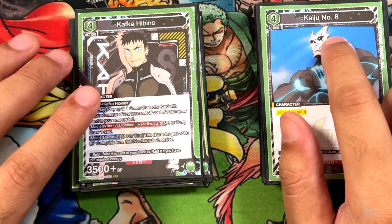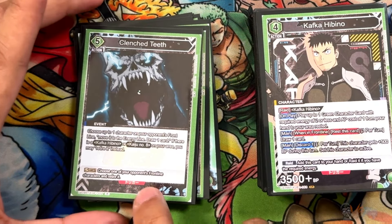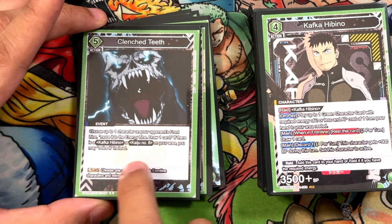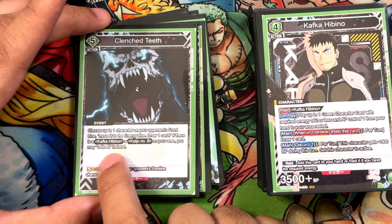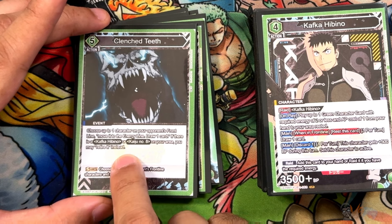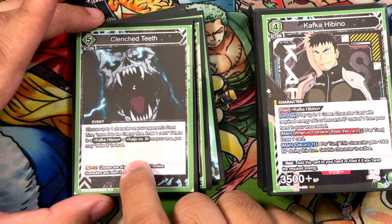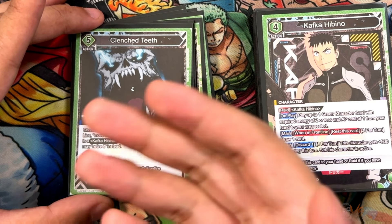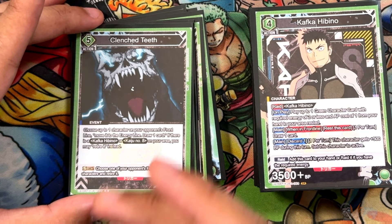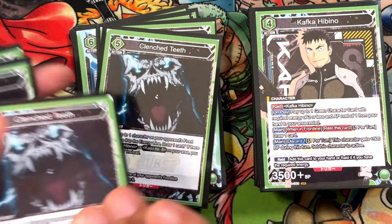Next we have your four specials of the deck: 'Clenched Teeth' — a five-cost. You choose one character on your opponent's front line, move them to the energy line, then draw a card. If there's a Hibino or Kaiju Number 8 in your area you may retire it instead. If you play this when the opponent's energy line is full, you can move a character there and since they're at four they have to remove one — so you essentially destroy one of their cards in that scenario.